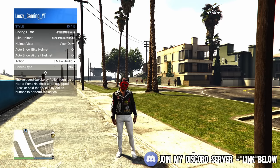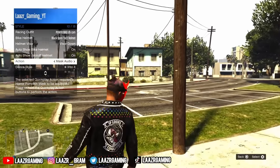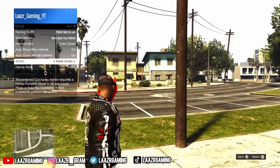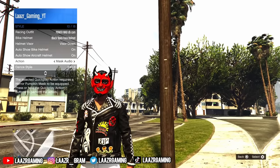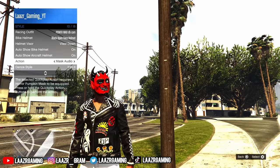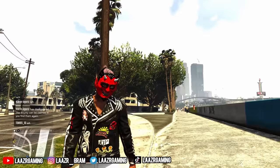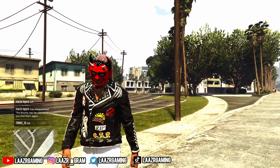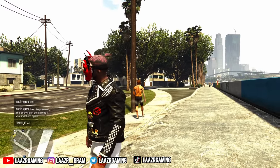A few days ago I gave you guys a heads up that this mask comes with a special ability — a spooky laughing effect. I saw quite a few of you getting confused in the comments wondering how to make the mask laugh. You actually have to pull up your interaction menu, go down to Style, then Action, and from there you should see a new option called Mask Audio. By pressing the button it will play the mask audio, and this is what it sounds like.